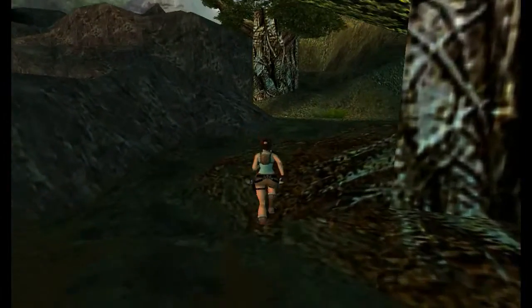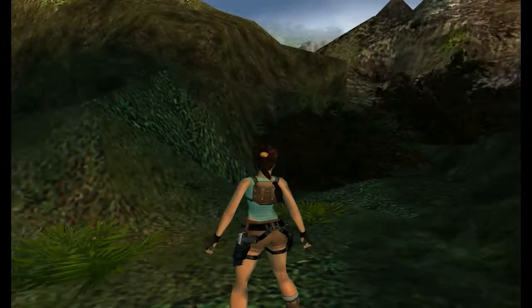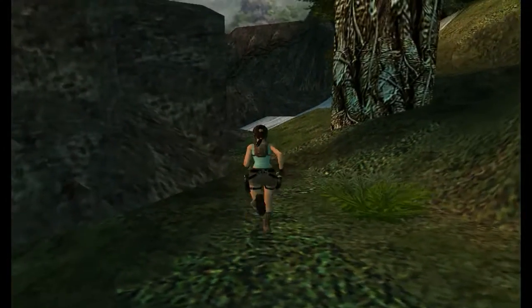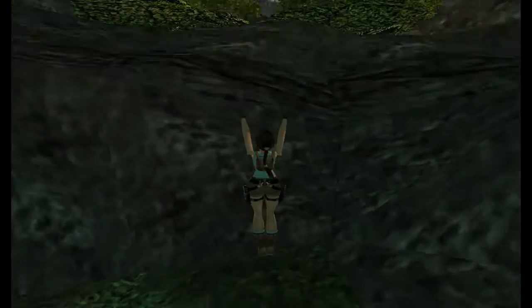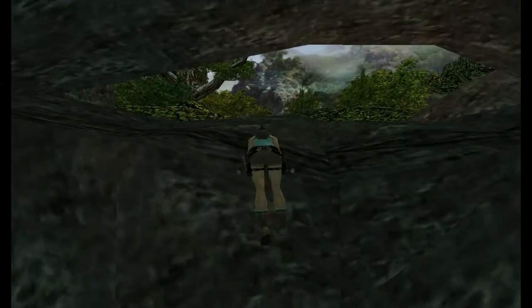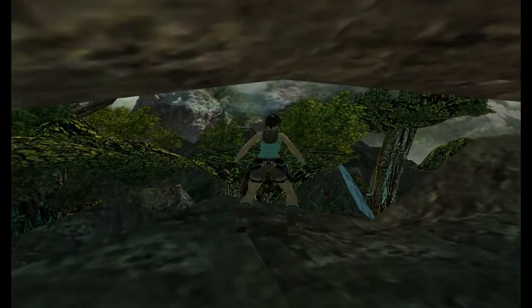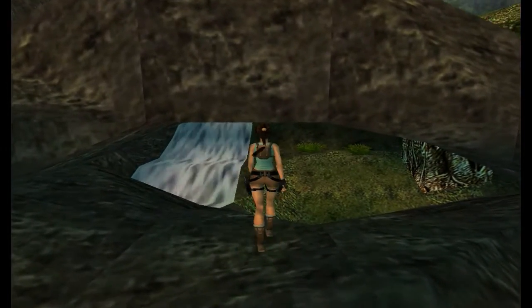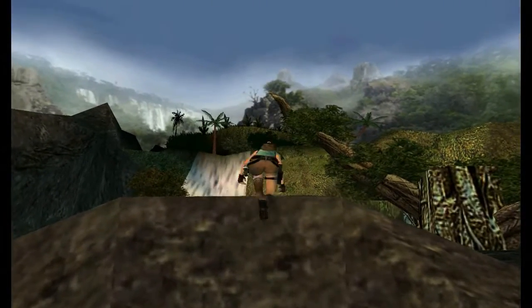Secret three is up over here. Let me just get your bearings — that's where secret two was in the bushes. So you want to come over here to this rock. Climb up here. The next secret is in the trees.